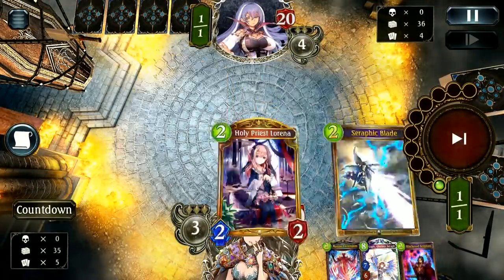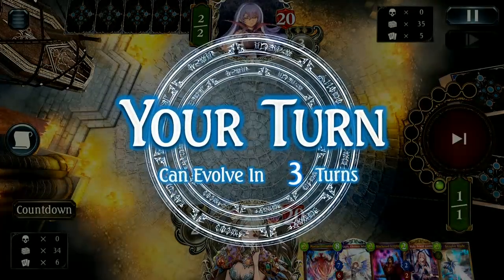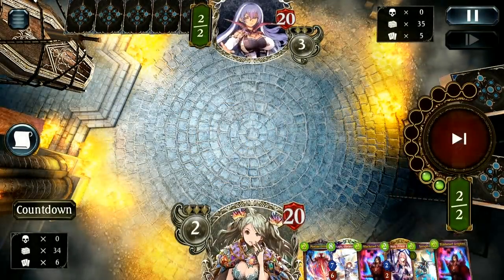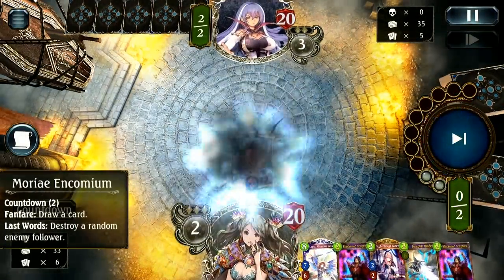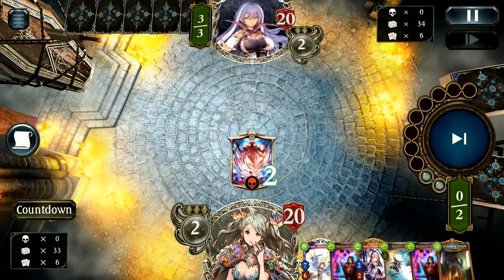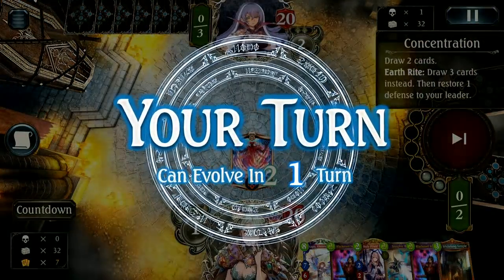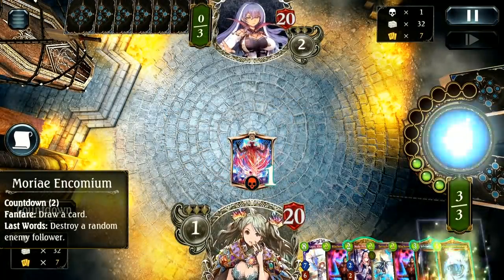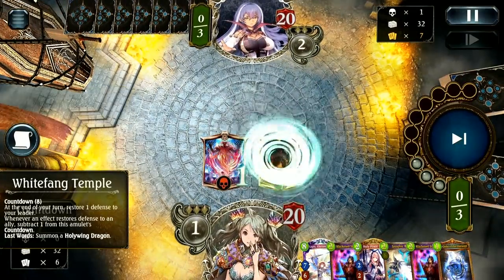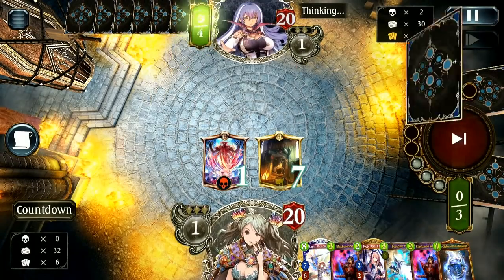Early game, looking for some early drops. Sometimes I don't mind keeping Lapis if I'm going into a longer game — against Rune, Lapis can be an okay hold. It is a harder card to pull in this deck sometimes, but that doesn't make it anywhere near bad. This is going to be pretty solid overall, and we start off reasonably well.